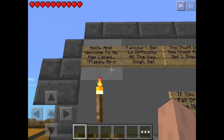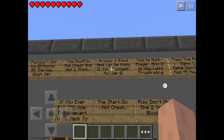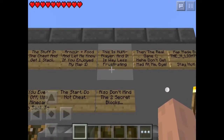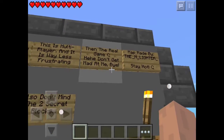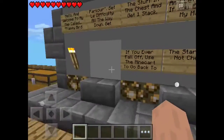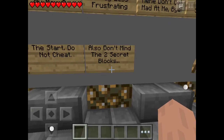Hello and welcome to my map called Flappy Bird Parkour. Set the difficulty all the way down. Get the stuff in the chest — get one stack of armour and food — and let me know if you enjoyed my map. This is multiplayer and is less frustrating than the real game. This isn't multiplayer for me because I'm just playing it single-player. If you ever fall off, use a minecart to go back to the start. Do not cheat. Also don't mind the two secret blocks.